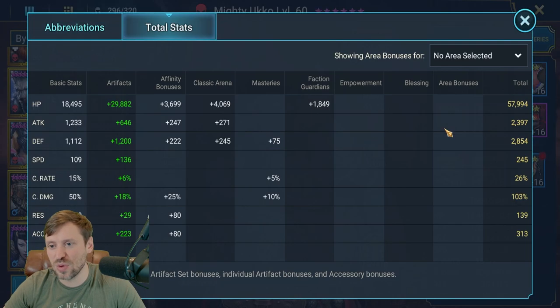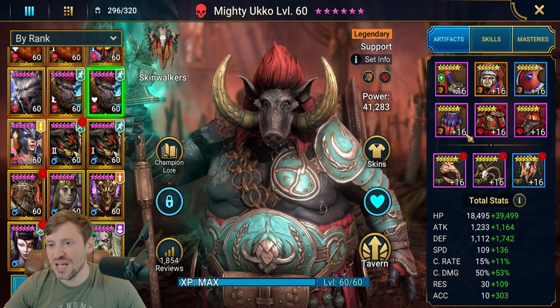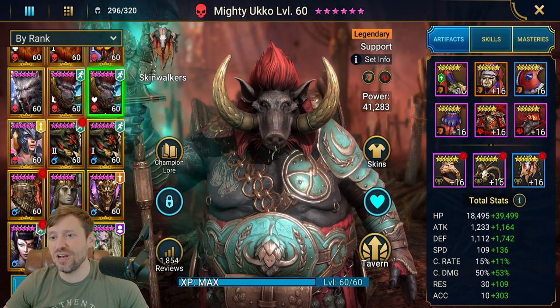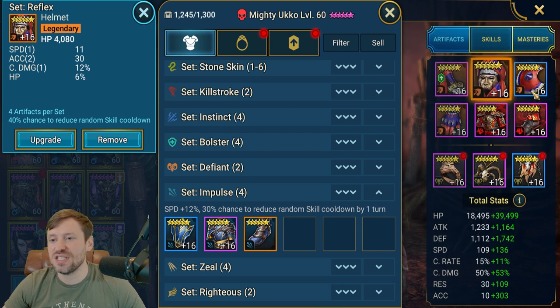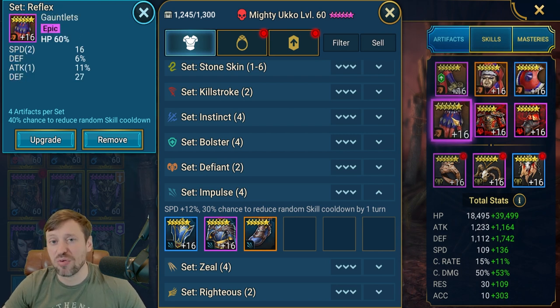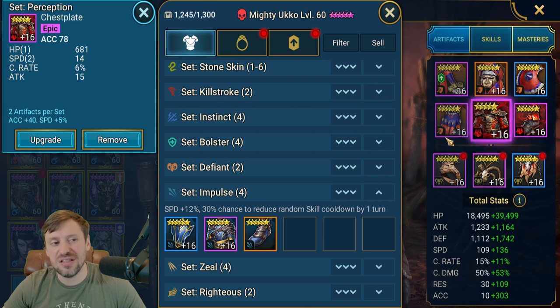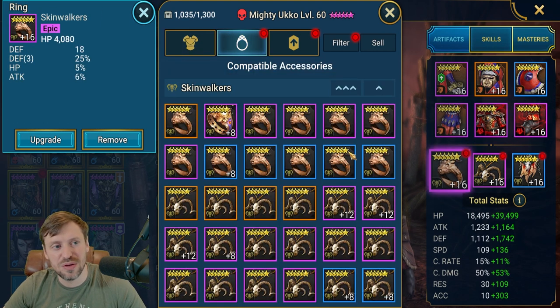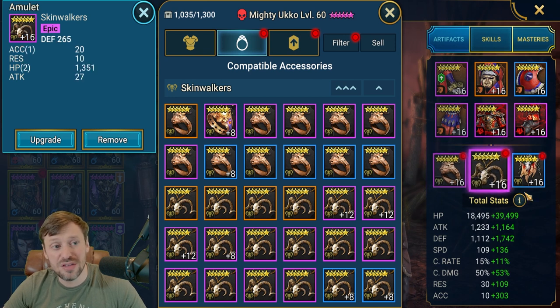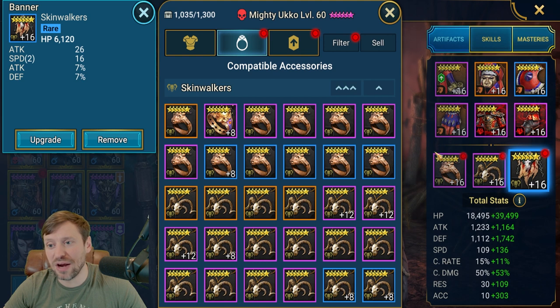Looking at the stats quickly: 57k HP, 2.8k defense - I'd like that defense to be about 3.3k - 245 speed, nice and fast, and 313 accuracy. I could bump up those stats with glyphs but haven't done that yet. We want speed and accuracy as priority substats, then HP and defense. HP on gloves, accuracy on chest, speed on boots, HP on ring, defense on amulet, and HP on the banner - though you could potentially swap that out for an accuracy banner if you're a little bit low.